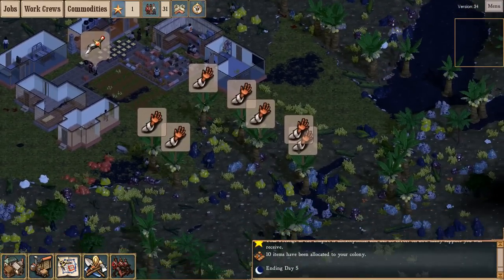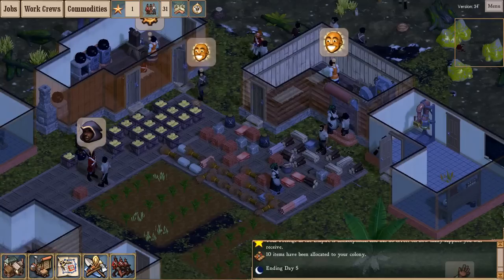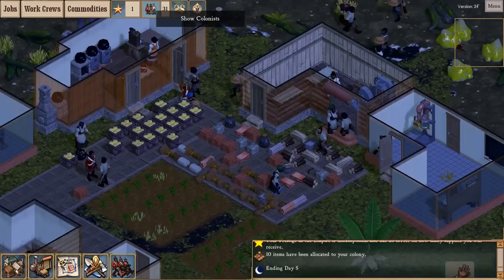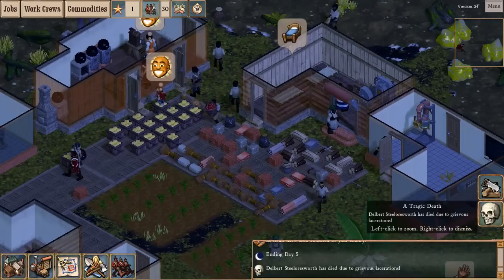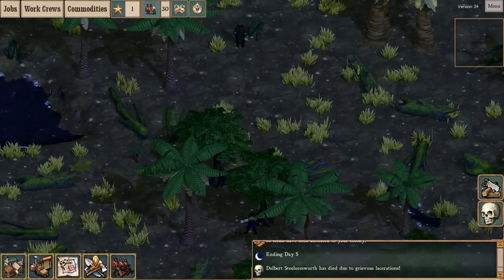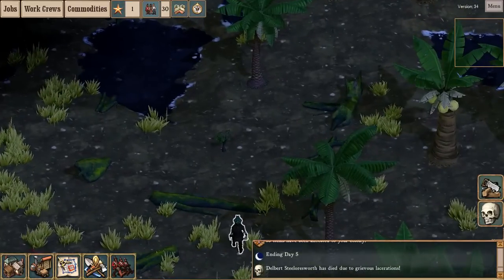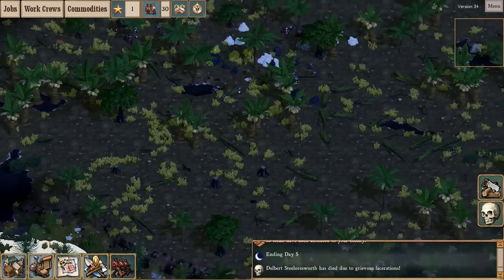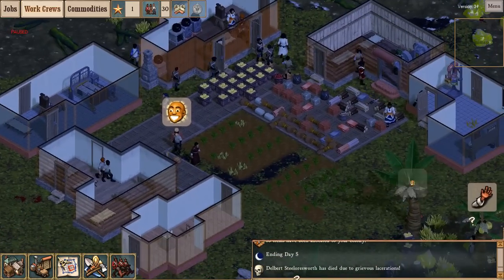At this point I think the colony is pretty self-sustaining. Again, relative to previous revisions, I have a lot of colonists. It's only day 5 in this particular game and I've got 31 colonists. There are multiple events that will give you colonists now. An overseer wandered too far and was stabbed to death by a bandit — he was really far away. His work crew was abandoned, so let's reassign his workers.